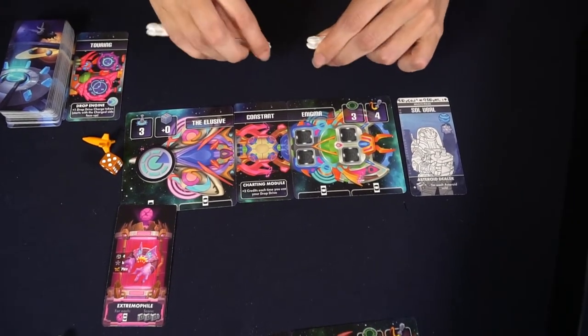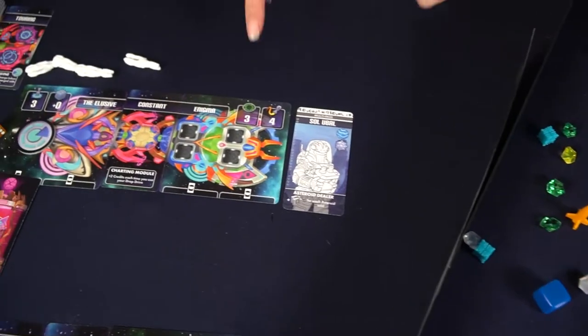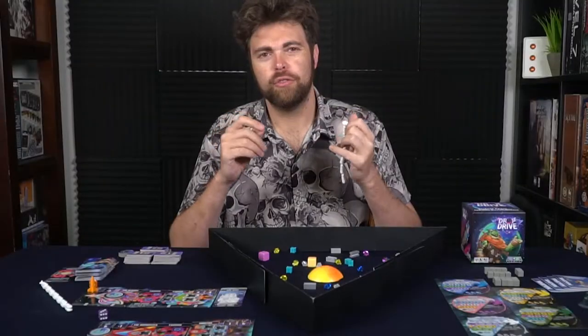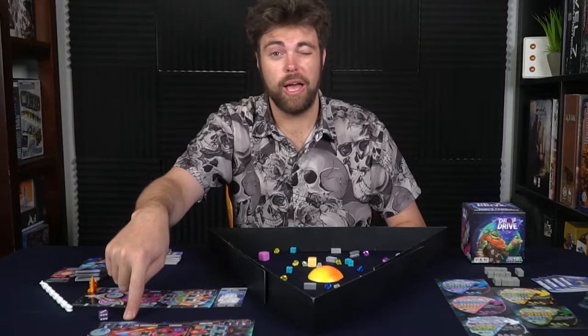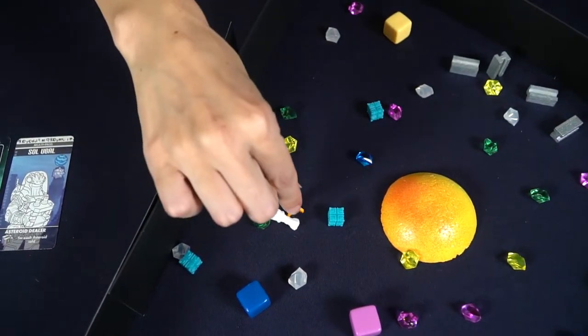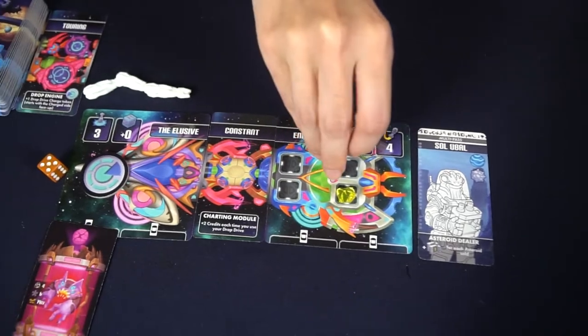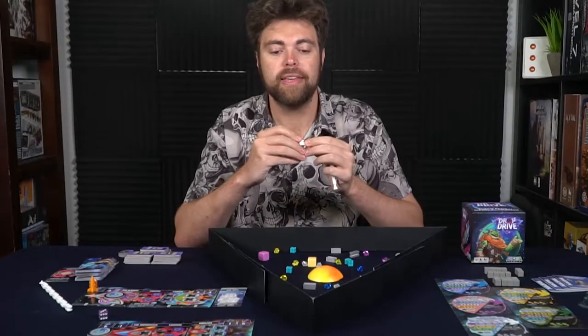The active player begins by dropping their ship onto the board — just like Dungeon Drop but with a twist. The top-left number on your ship represents your drop drive: that's how far up the stick you place your unit before dropping. The other end shows your rocket drive, which is how far your spaceship can move after being dropped. Two other symbols indicate combat bonuses against enemies, and how many cards you draw when upgrading at a planet. The drop drive link piece can be swapped to match your current drop and rocket drive numbers.